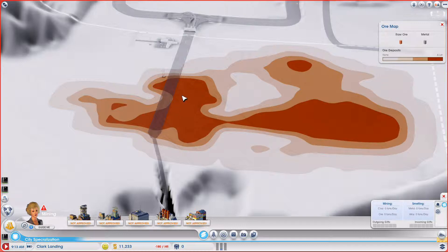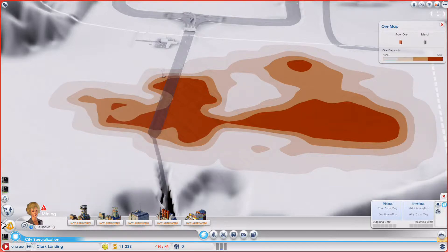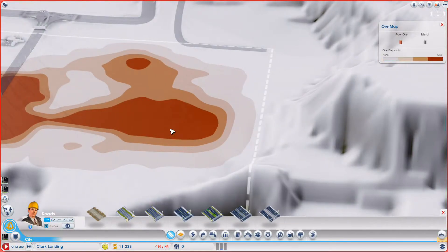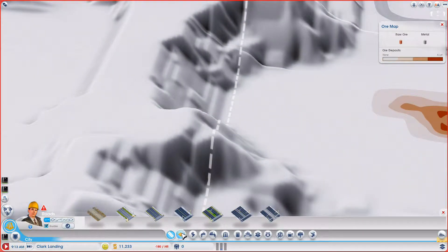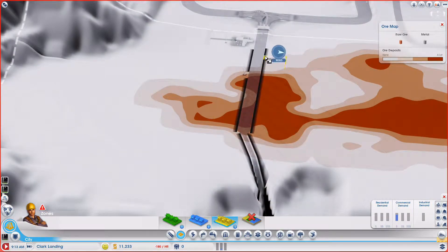I want to have my first mine here and then add a mine over here. For that I need buildings. And we made a mistake in where we put our water, because now we will have some water pollution.